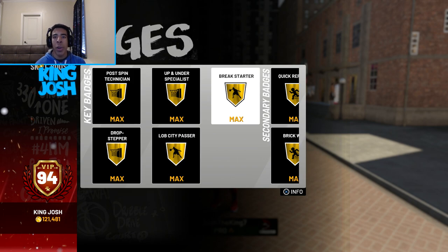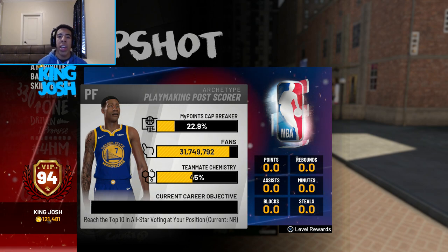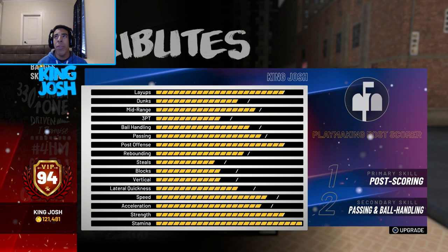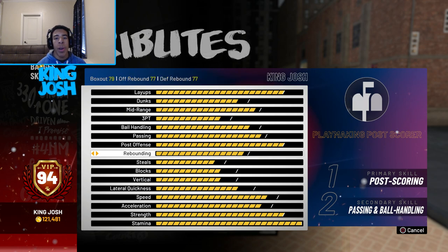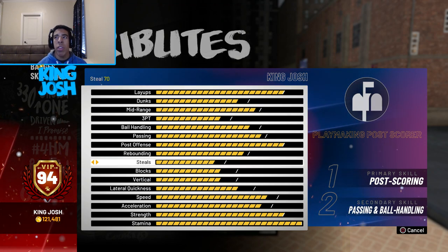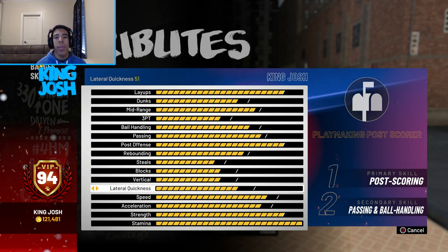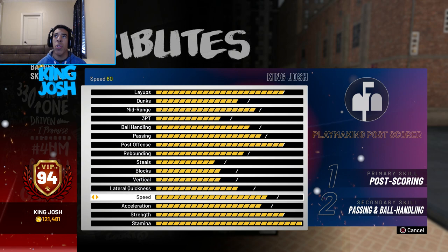Right now I'm 22.9% to my next cap breaker. I think I'm getting double barred because I got double barred from 90 to 91 and 91 to 92, so I probably won't be 95 anytime soon. The attributes I most want to improve from cap breakers are midrange, three-pointer, and rebounding. Vertical also goes along with rebounding, and lateral quickness, speed, and acceleration probably only go up by one or two so those matter less.